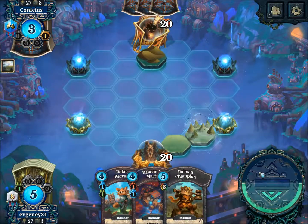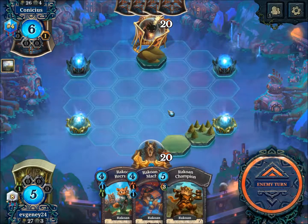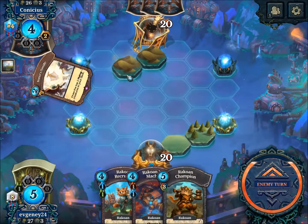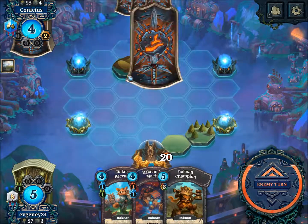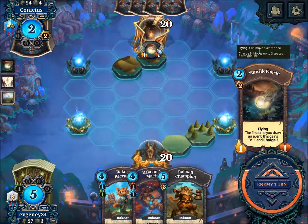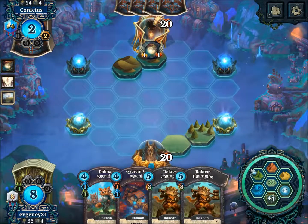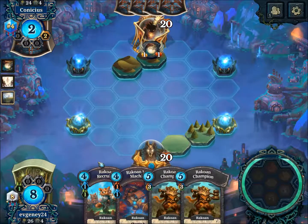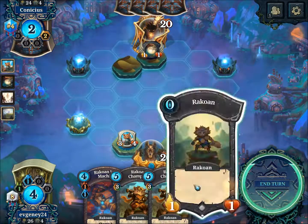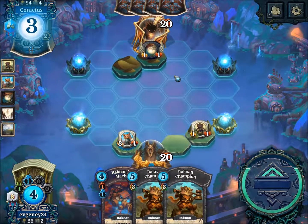Maybe I should've started with a lake, but okay — he's going to the other side, and he's playing Fairy. Another one of this is not that great, but okay. Of course, Dracoin might be vulnerable if he has a mobility trick, but whatever.